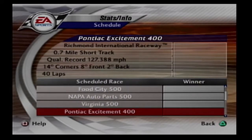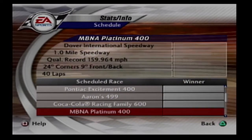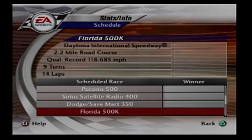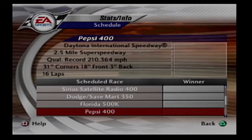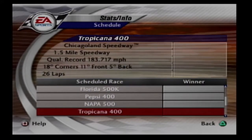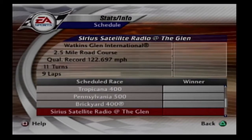We have Texas — I added another Texas race so we have one in the fall and then one in the spring, much like in modern times. Then Bristol, California, Martinsville, Richmond, Talladega, Coke 600, Dover, Pocono, Michigan, Infineon. And this is where things get interesting — I added a road course to Daytona and then we're gonna have the normal Daytona race, so it's kind of like a double header.